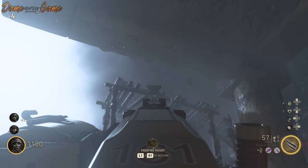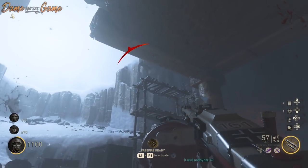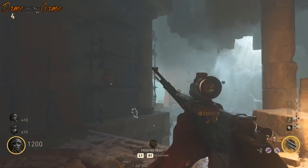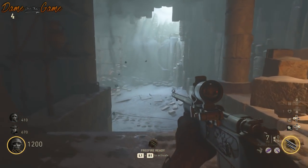You will know if you have collected all five symbols because there will be an earthquake on screen — the whole screen will shake — and you will know that you've actually completed this easter egg. You will then find a box on the floor at the entrance of the Altar of Blood.